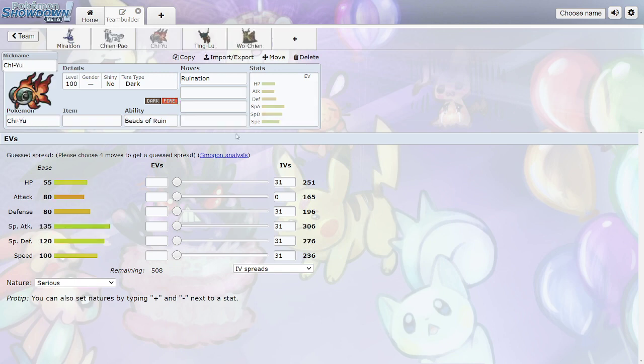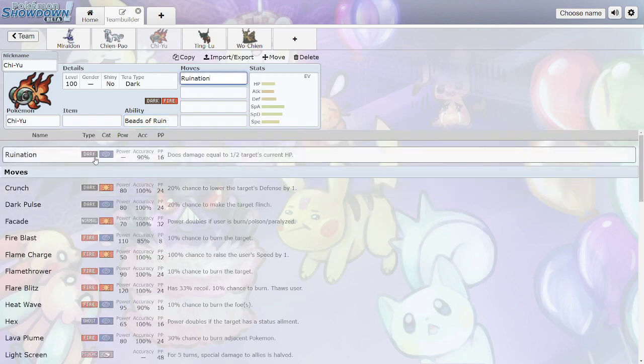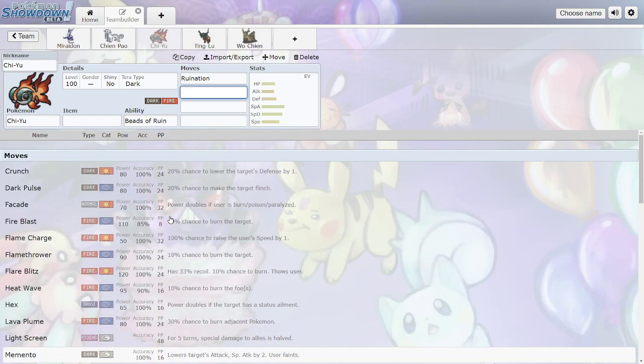Chi-Yu has Beads of Ruin, reducing the Special Defense of all other Pokemon by 25%. People have been pairing it with Flutter Mane to do crazy damage. It also gets Ruination. Because it reduces Special Defense, it has really high Special Attack, good Special Defense, and good Speed. Low HP but decent Attack and Defense that you won't really use much — overall this thing is a monster for hitting things specially. It also gets Psychic-type moves and Nasty Plot.